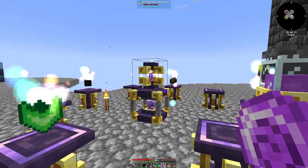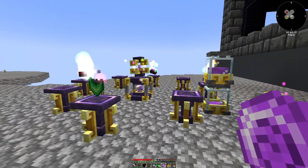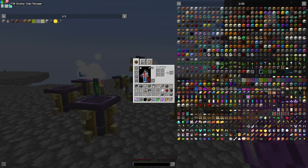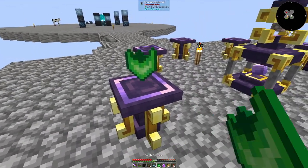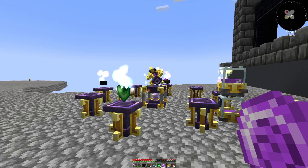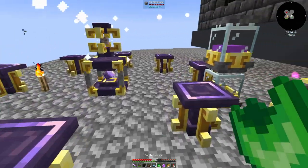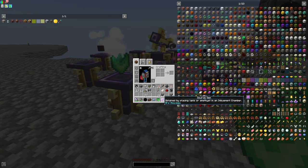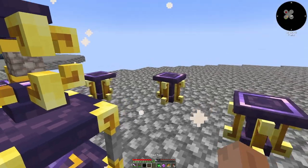Someone in chat says clay in mod packs is super balanced — there's nothing wrong with them at all. That's two, about to be three. We need five for the petal apothecary with some water essence, which is quite simple actually. I don't want to stop at just five — we'll do the sixth one, why not? Maybe we'll find a use for it.